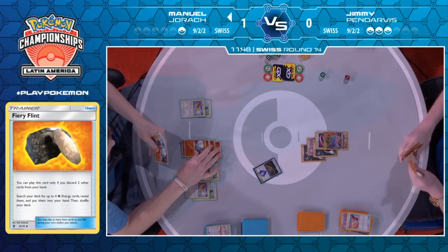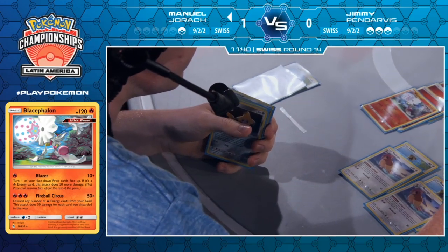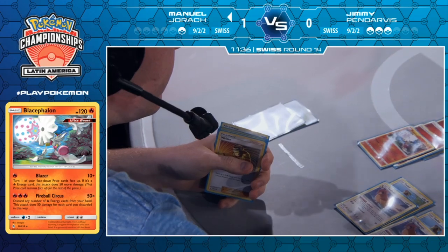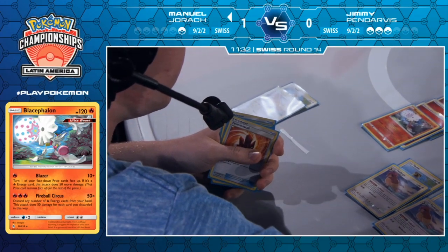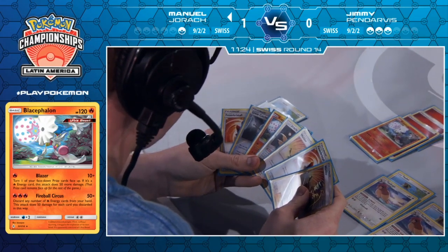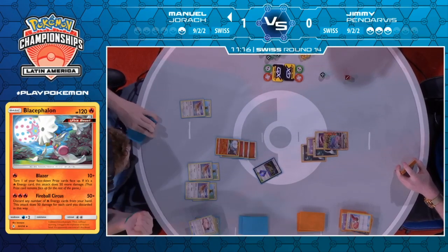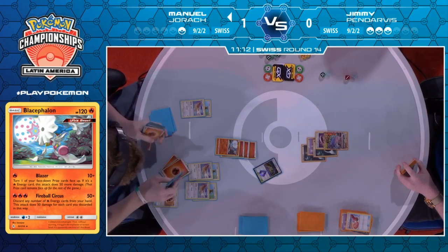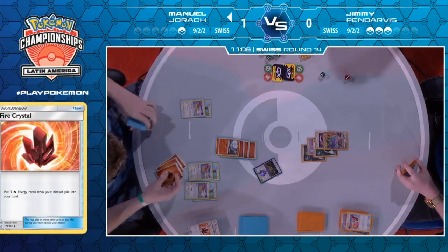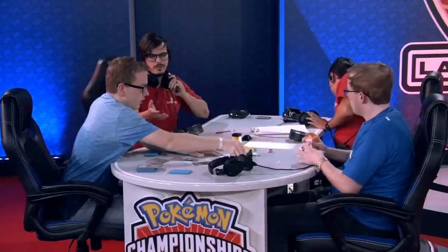Jimmy knocks out that Poké Doll. It's down to Manuel now — promote that Blacephalon, do a bunch of Airmails, and see if he can find Fire Crystals. One Fire Crystal is all he needs. Jimmy is not overthinking these turns — he realizes he has to win not only this game but an additional game to top eight. There's the Fire Crystal — and there's a Welder as well, so it should be enough. Double Fire Crystal and Jimmy knows that's the game — Jimmy scoops up his cards as Manuel Jorach wins two games to none and advances to the top eight.